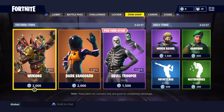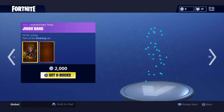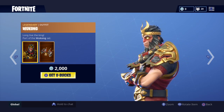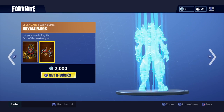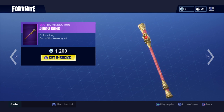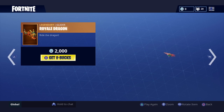Yo guys, what's up. So this is the item shop right now. We've got Wukong right here, 2,000 V-Bucks. Got a royal flag right here. Next we've got the pickaxe — not bad, I rate it.